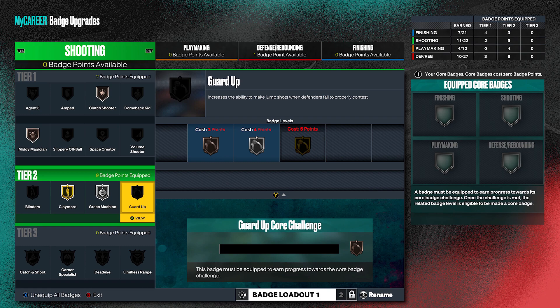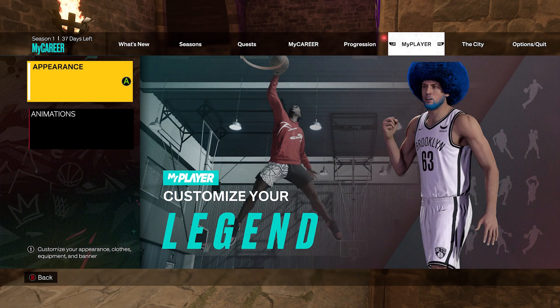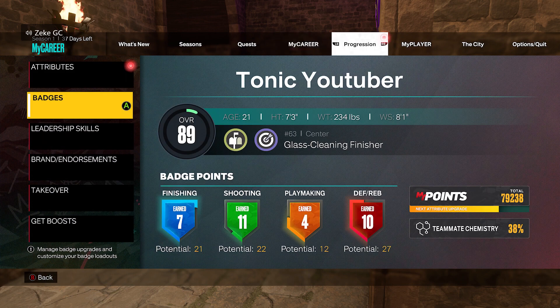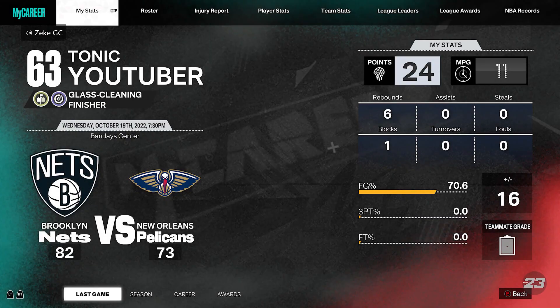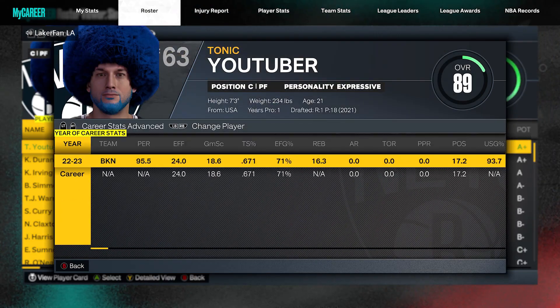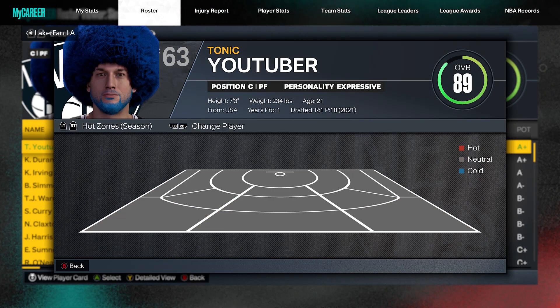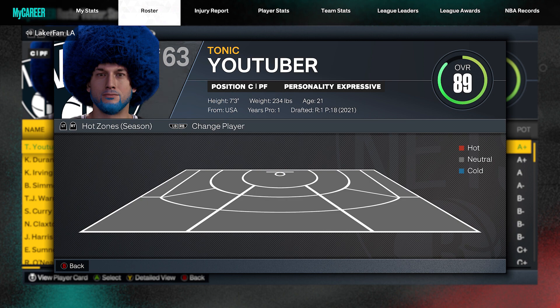Get your hot spots. Put it on rookie five-minute quarters, go out there and shoot everything — you can get them very easily. And even though there's no hot zone hunter, they still help out a ton. Let me know how you guys are shooting, whether you're using this setup or a different jump shot for your big. This is Tonic Men, I will catch you guys in the next one. Peace.